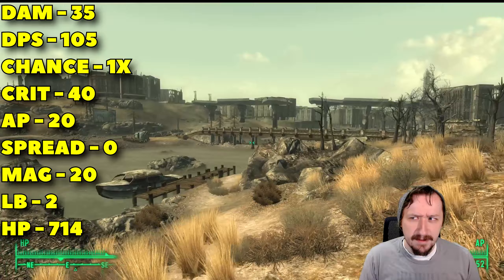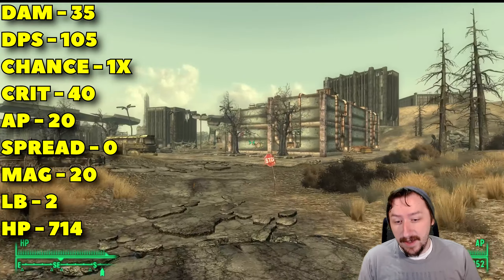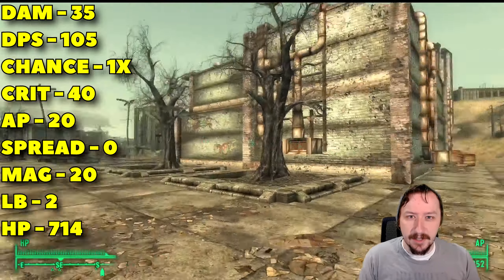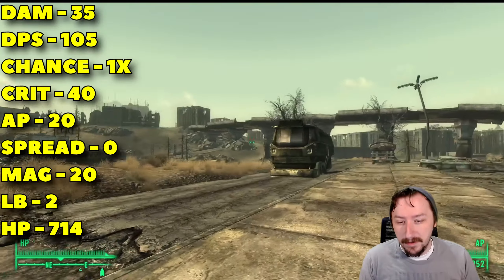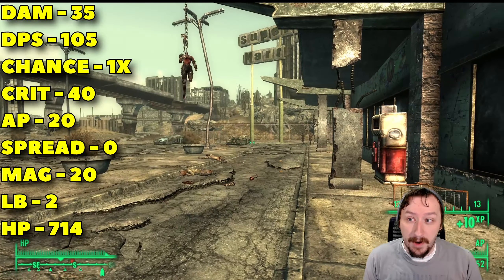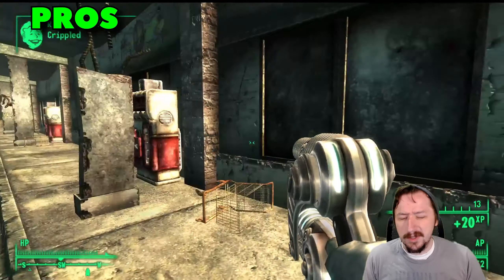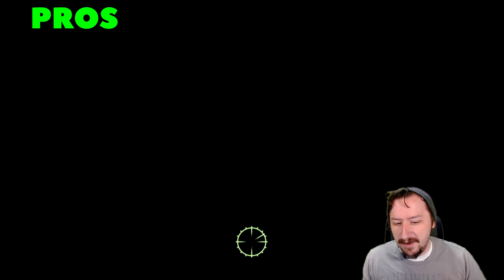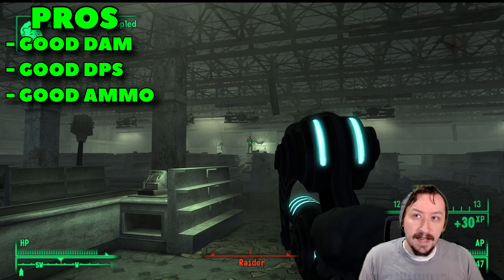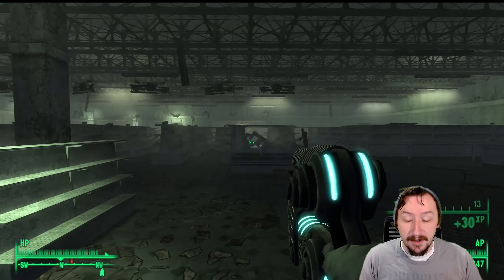The Alien Atomizer is a pretty common weapon found in the Mothership Zeta DLC — probably the most common weapon aliens carry. It does 35 damage per hit, which is quite high for a handgun, and 105 damage per second. It does have travel time, similar to plasma weapons, except it's more of a beam than a ball. The beam isn't as fast as laser weapons, nor as accurate, and it has a smaller hitbox, making it a bit awkward at longer ranges.